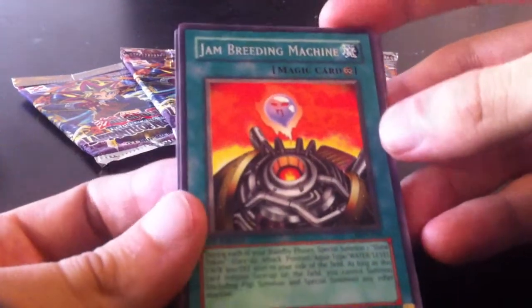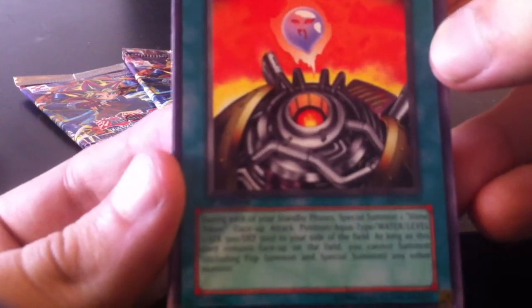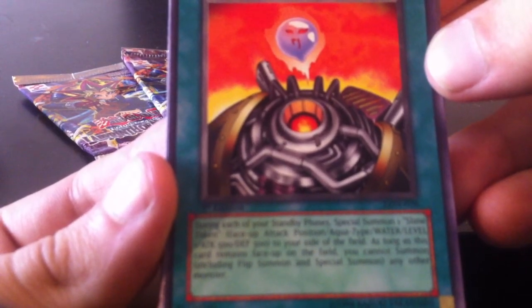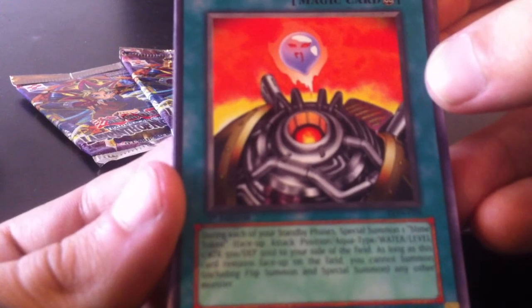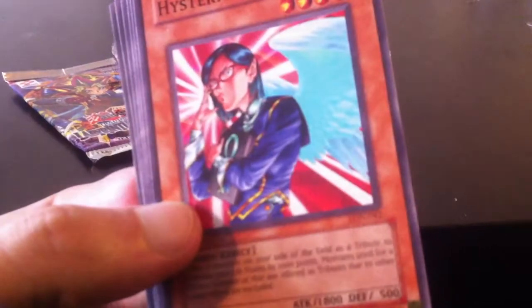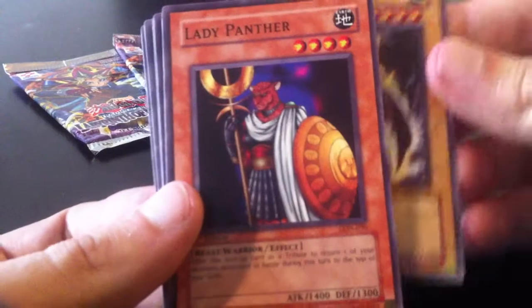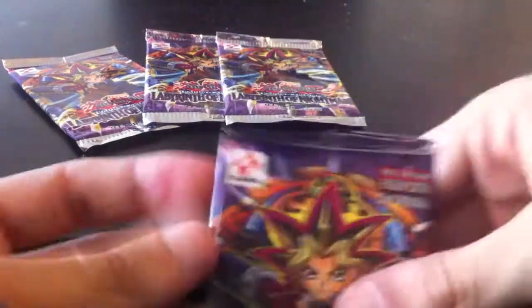I saw Jam Breeding Machine in the anime — I was re-watching the show a few weeks ago. During each of your standby phases, special summon one slime token, face-up attack, aqua type, water, level one, attack and defense 500, to your side of the field. As long as this card remains face-up on the field, you cannot summon, including flip summon or special summon, any other monster. I suppose that card has its uses. So I'll put the rare over there, and now: Hysteric Fairy, Cyclone Laser, Headless Knight, and Lady Panther. That's pack number one — didn't start off with a holo, but that's okay.